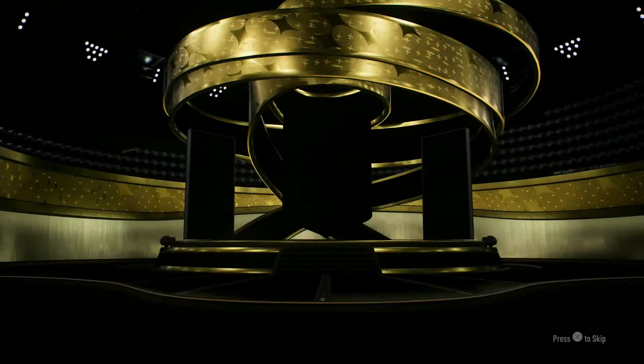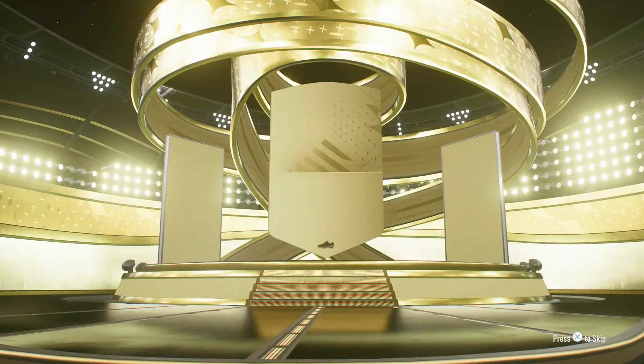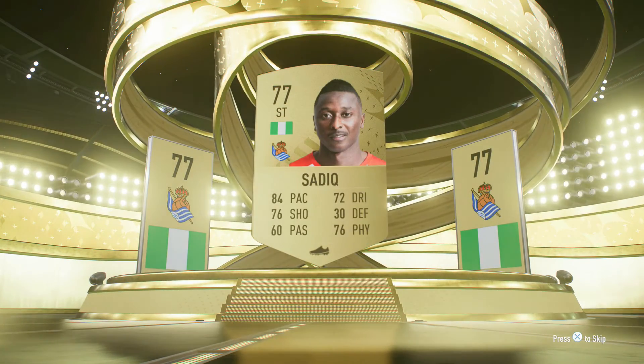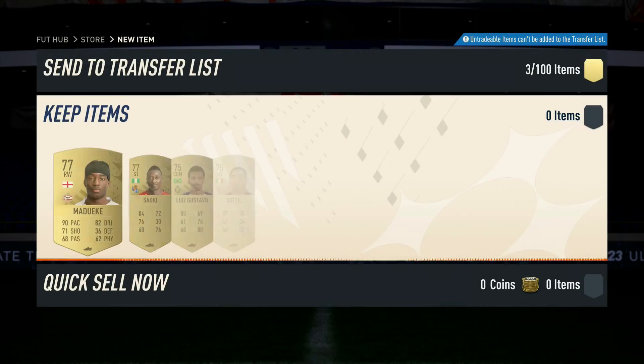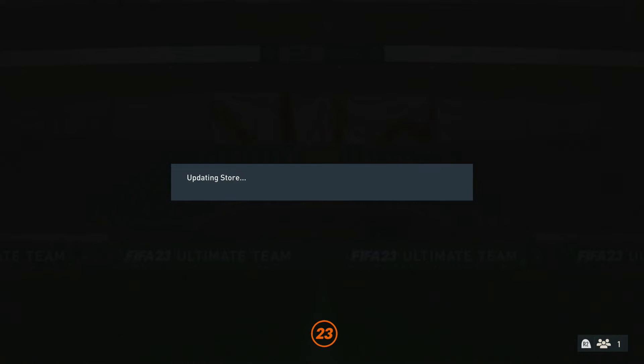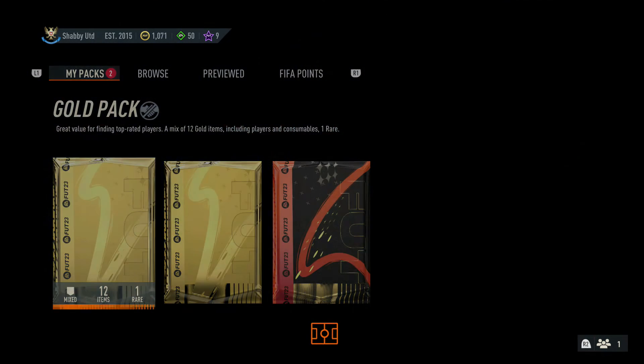Next up, we just want our one rare to be the player. We haven't got the rare as the player. We have got ourselves - he's got 84 pace, he's not too bad to be honest. Sadiq. Again, we've already got Sadiq. He's not bad, is he? 90 pace - I like him a lot actually. We've got another gold pack.